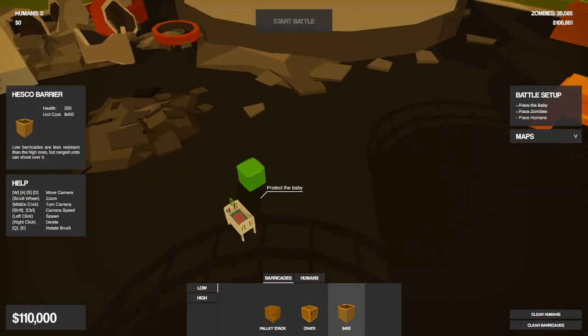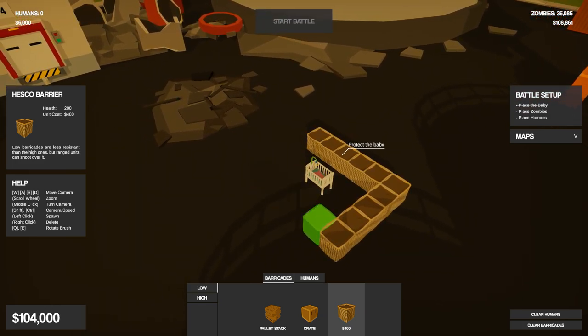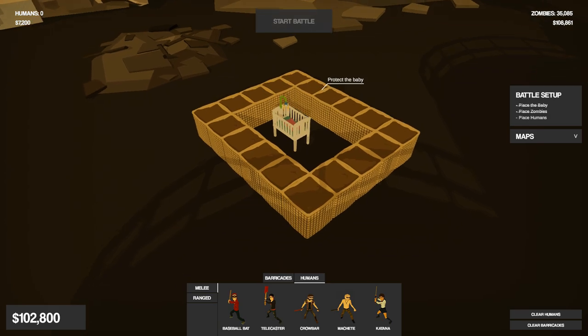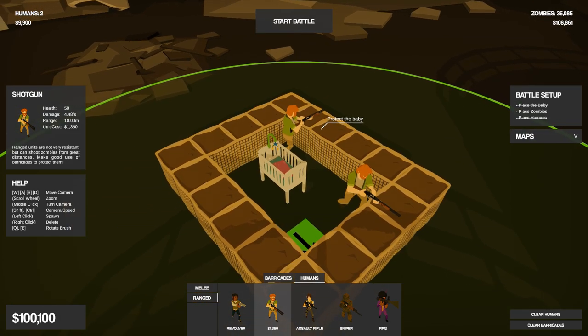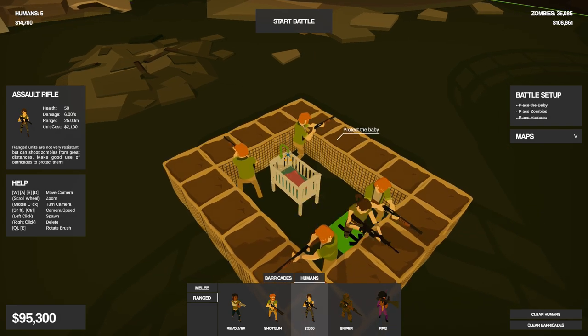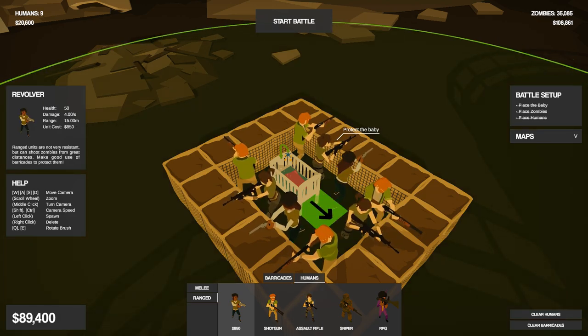Let's start out with some defenses around the baby. Really make sure the baby itself is safe as can be with these high grade HESCO barriers, which I think is kind of the way to go. And then let's do ranged units around the baby — a bunch of shotgunners because those dudes are real, real good. Some assault riflers too because we want some range in there, and then also just some standard revolver dudes.